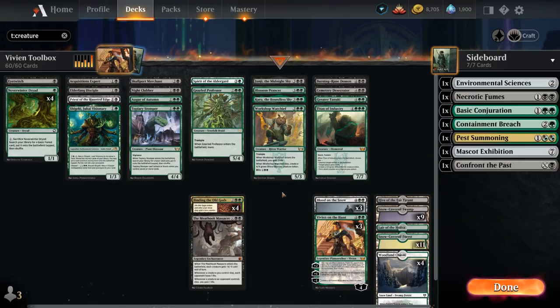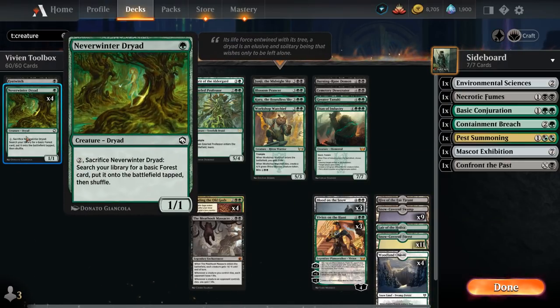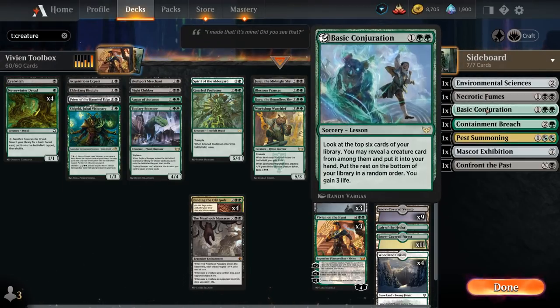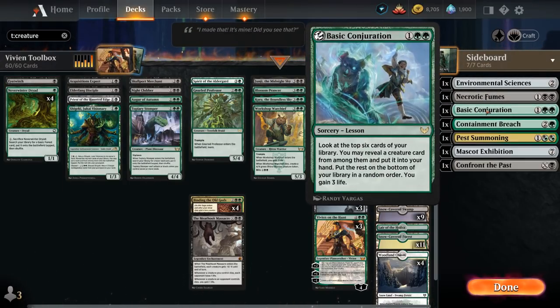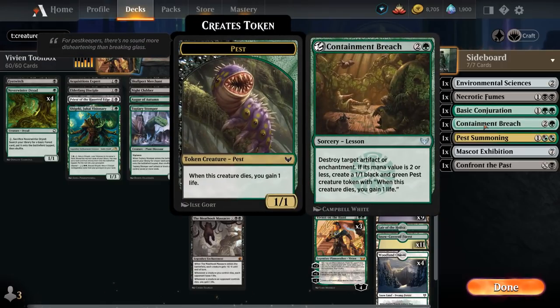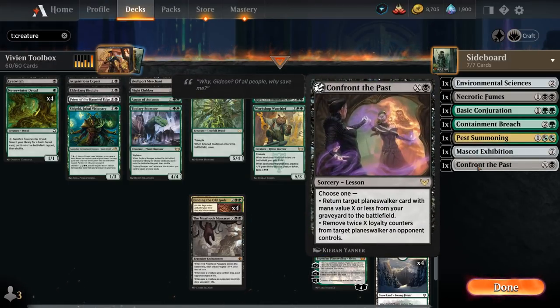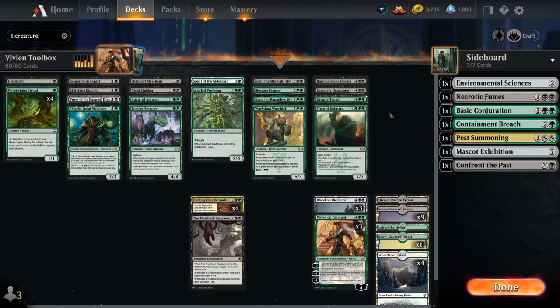Starting with our one-drops: Neverwinter Dryad gives a bit of ramp, and a one-off Eye Twitch which we don't mind sacrificing, letting us learn one of our seven sideboard lessons — including Environmental Sciences, Necrotic Fumes, Basic Conjuration (great in creature-heavy decks), Containment Breach for artifacts and enchantments, Pest Summoning, Mascot Exhibition, and Confront the Past, which can also get back Vivian from the graveyard.